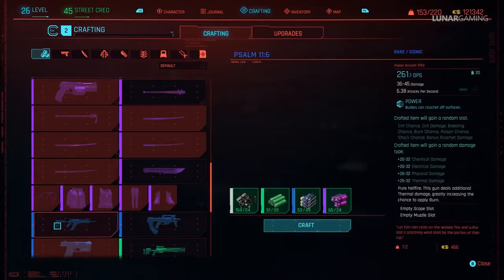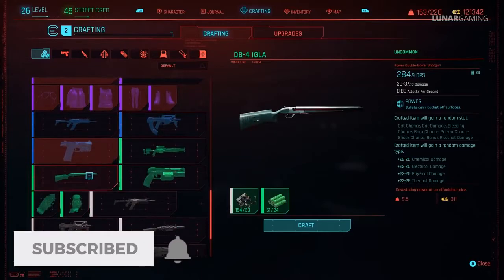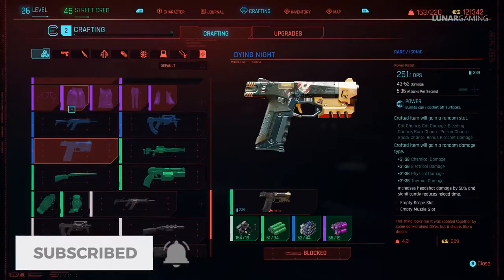9 of the weapons need to be crafted as well, so your tech skill needs to be level 18 to get a couple of them. And last but not least I will go over the Johnny Silverhand items in the video as well. So let's jump into it.